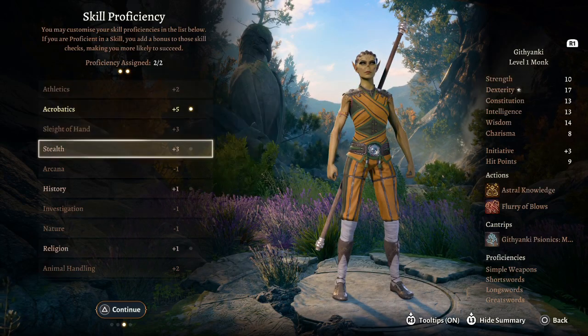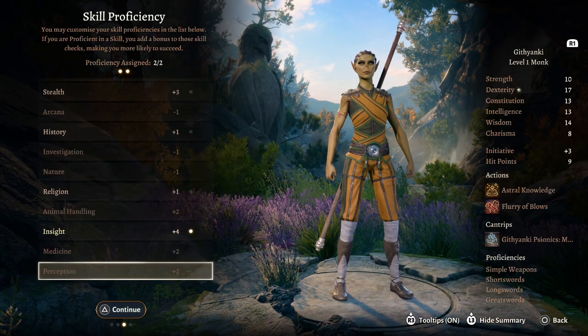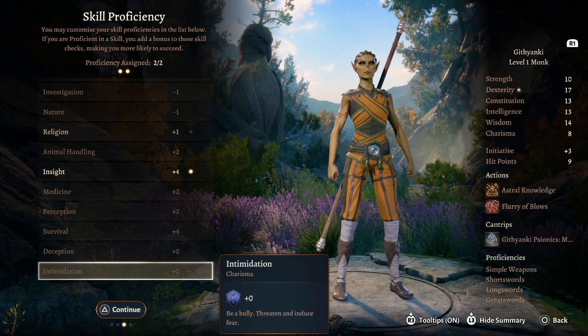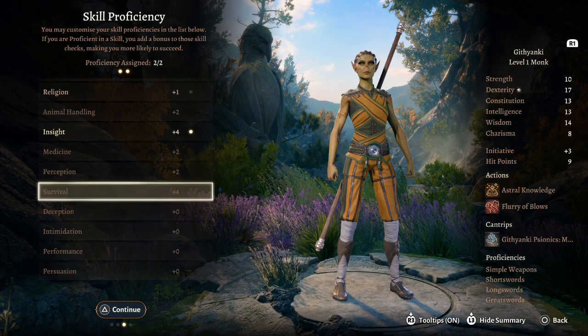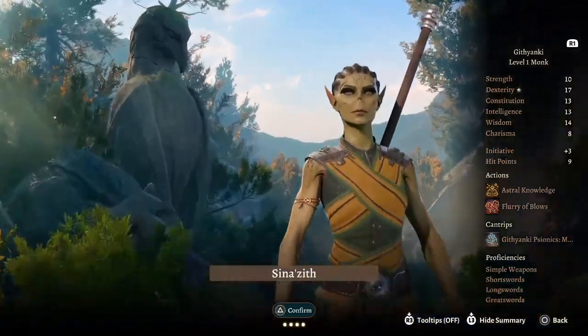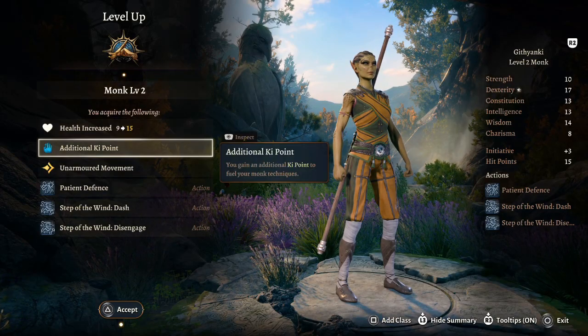Spider-Man is very nimble, so I'd put proficiency into Acrobatics and probably Stealth. The game recommends Insight, which also works because Spider-Man is very inquisitive and good at perceiving things. Acrobatics and Insight is your best bet overall.